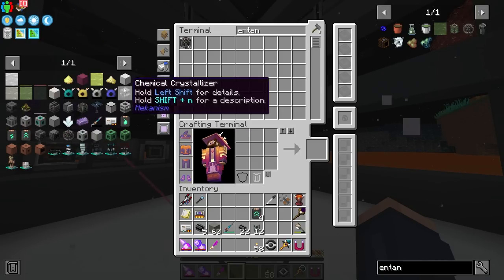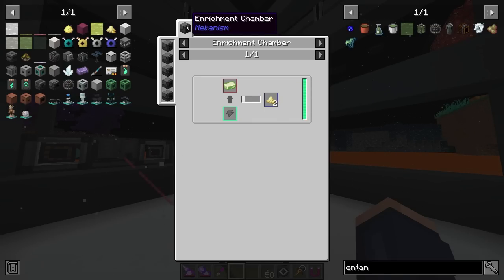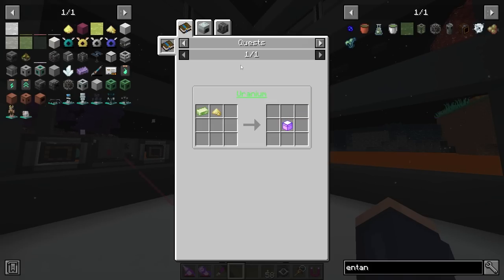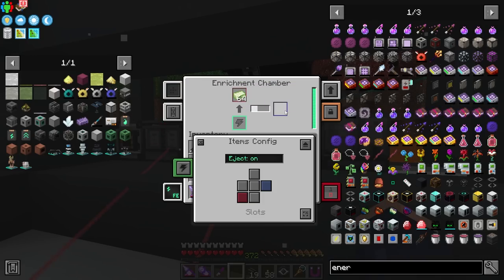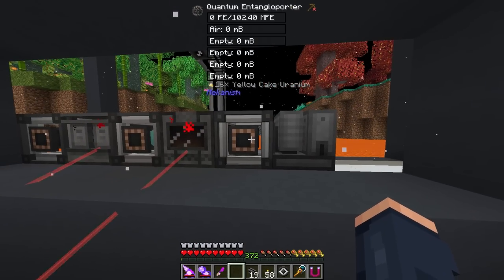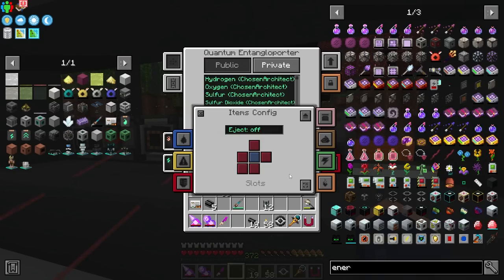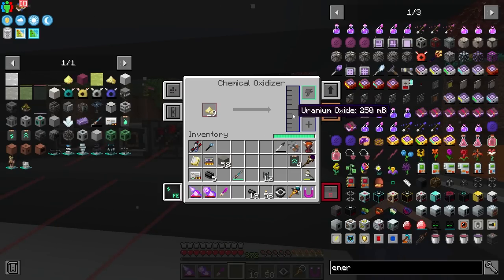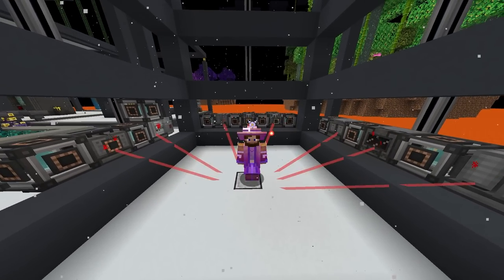The next step in the process is making yellow cake uranium and turning that into uranium oxide. Uranium oxide goes into a chemical oxidizer as we just discussed. This is just uranium ingots going inside an enrichment chamber to produce yellow cake uranium, which then gets turned into uranium oxide. This is only a two-machine process — an item goes in, gets turned into a product, and automatically outputs into the entangle porter. We just make sure auto output under items is set, and now we've completed step two.